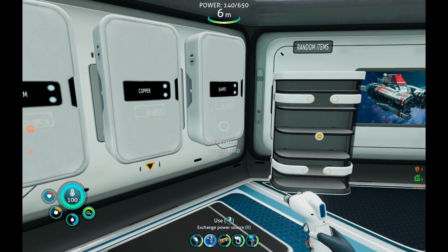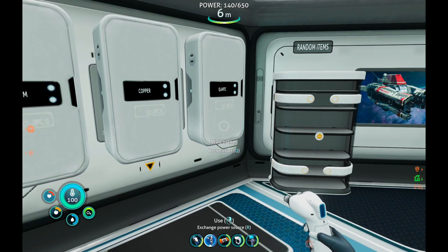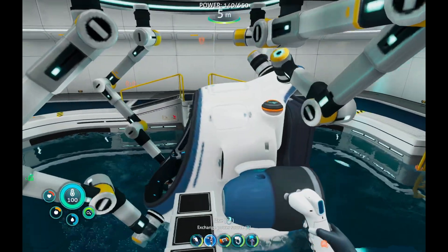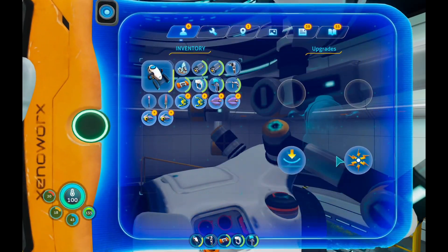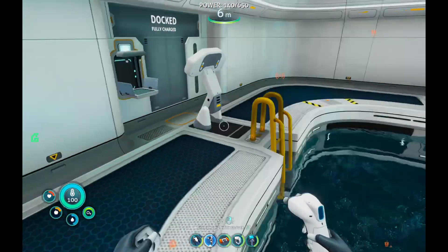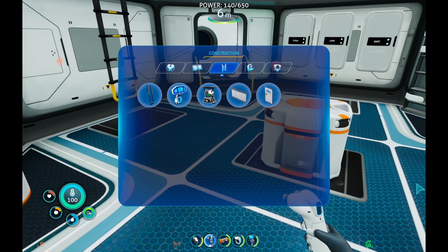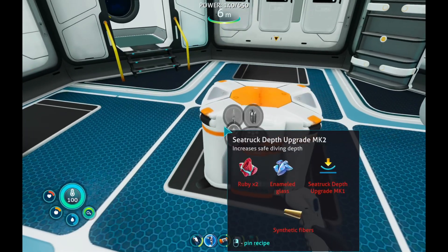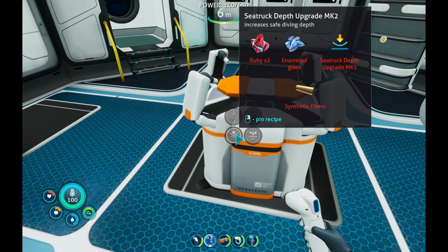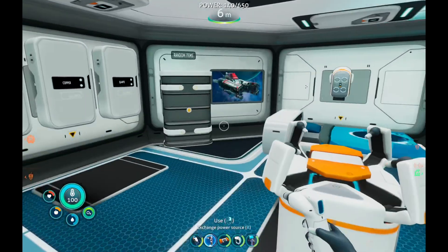I thought it was five thousand - I messed up in my tips and tricks about Subnautica video. I only have those upgrades; I want to get Mark 2. For Mark 2 I need two rubies, ammonia glass, and synthetic fibers. I need spiral plant clipping too.